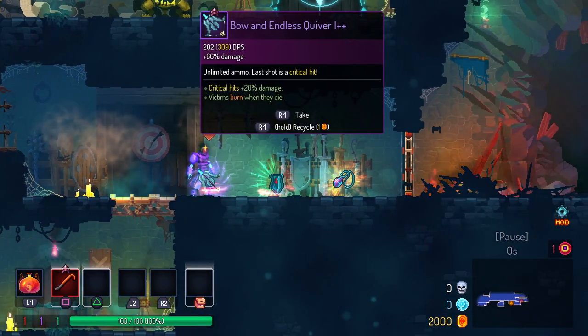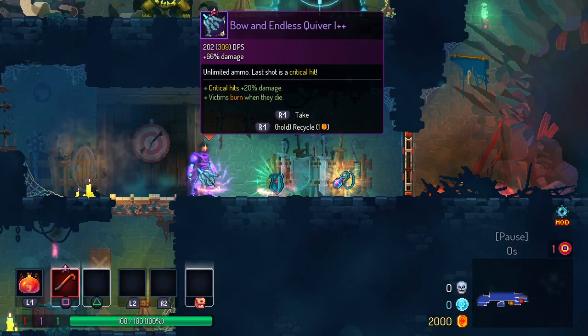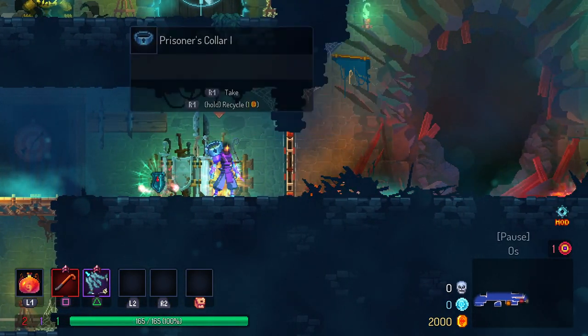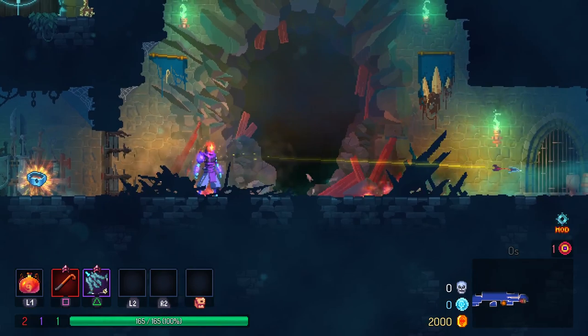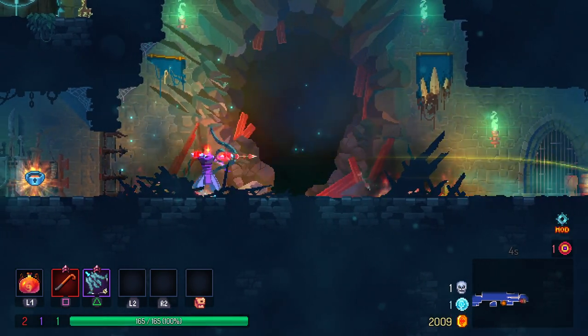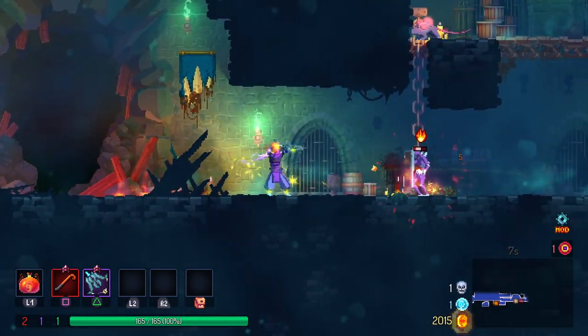Ooh, crossbow off the start is really good — unlimited ammo, last shot crits. What does that even mean? Damage from projectiles reduced. Yeah, okay, this is good. Ah, okay — the red one's the crit one, I see. Whoa, we've been killing a guy this whole time.